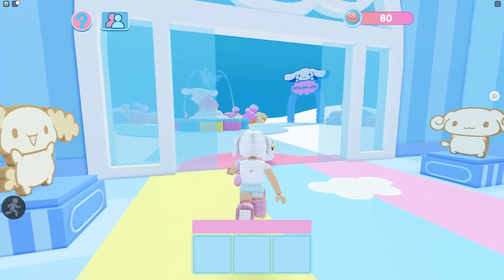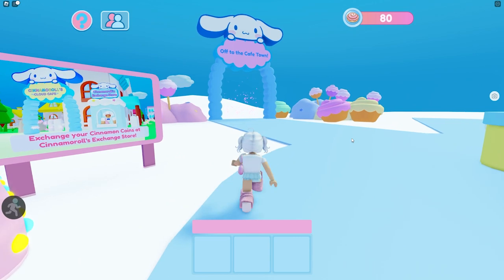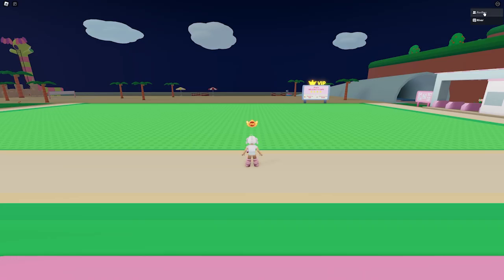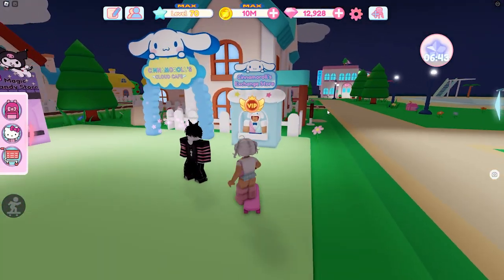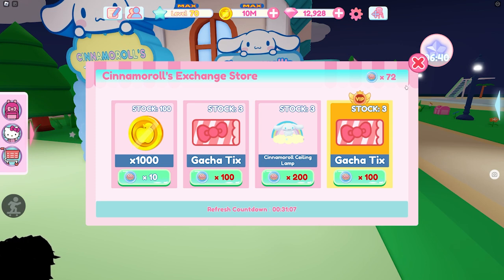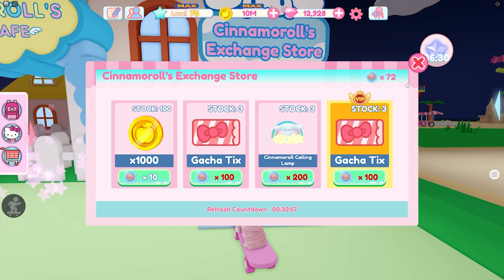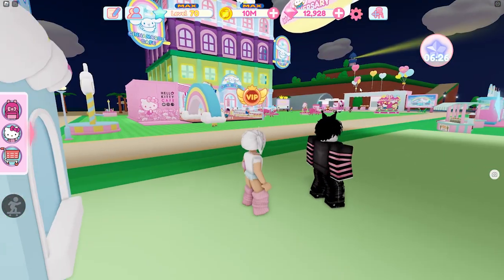Now I should be at 80 coins, but if I join back — sorry, I'm doing something right now — and go back to my cafe, my friend is still in the server. If I go to the exchange store, it goes back to 72. I should have 80; I just got eight more coins. The problem is I'll get my coins when someone's not in the server, but when someone is in here I won't get my coins.